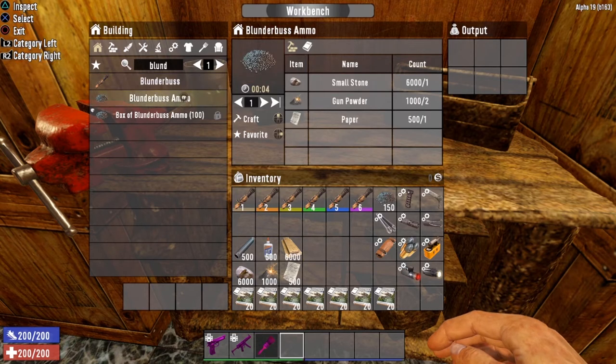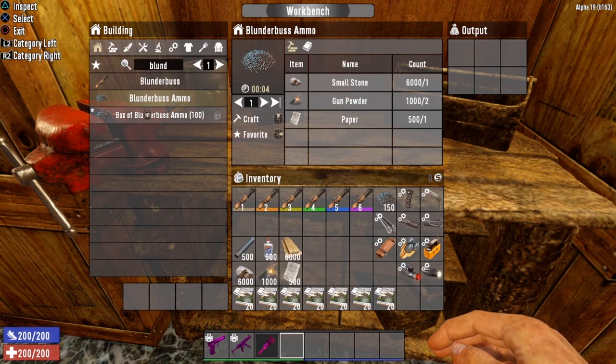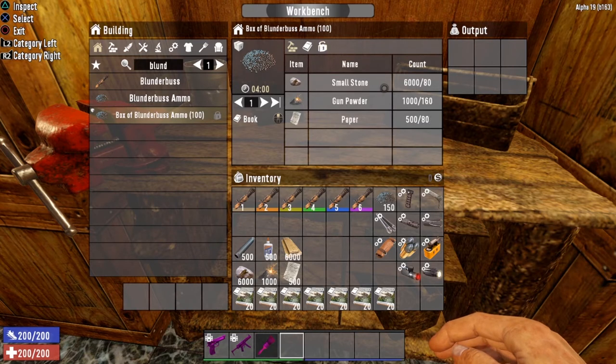To craft Blunderbuss ammo, you need small stones, gunpowder, and paper. To unlock bulk crafting, you need to complete the Shotgun Messiah book series. Once you have, you can craft a full stack of 100 Blunderbuss ammo for 80 stones, 160 gunpowder, and 80 paper — giving you a 20% crafting discount. It's always best to bulk craft if you can; that is definitely the way to go.